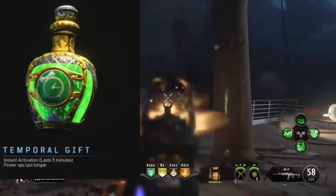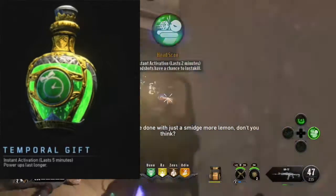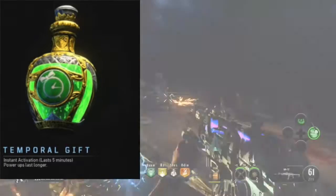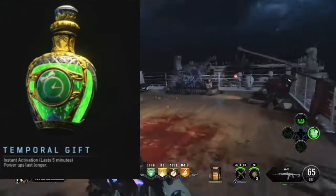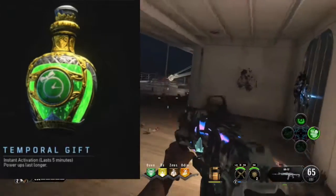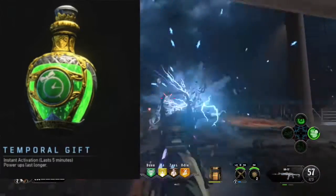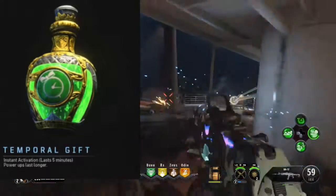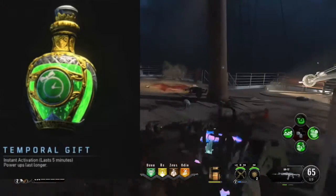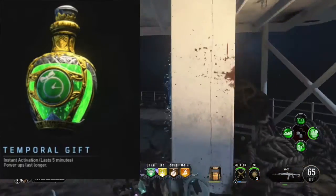Finally, coming in at number one is Temporal Gift. It lasts five minutes and is basically the same thing from Black Ops 3, but infinitely superior because it lasts five minutes rather than one single round. It pretty much replaces all the mega power-up elixirs: you can extend a fire sale, increase insta kill time, and with a nuke, max ammo, or carpenter drop you can wait them out longer by not picking them up immediately. There are just so many advantages over individual power-up mega elixirs. It's also extremely helpful for things like the Blood of the Dead Easter egg zombie blood step. Not using this puts you at a huge disadvantage.